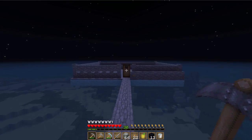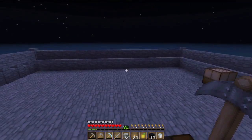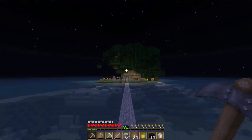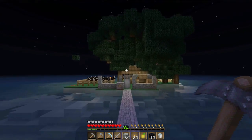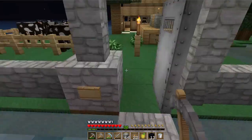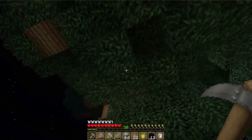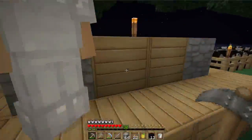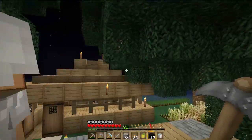There are no mobs on our mob spawner — I haven't seen one mob here. Look at our island, it's huge. You're planting trees next to each other so they're growing a lot — they're getting bigger than they're supposed to be. But we're going to end the episode.